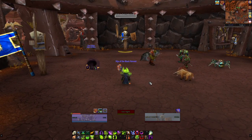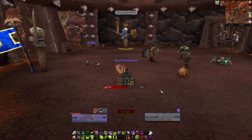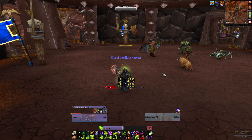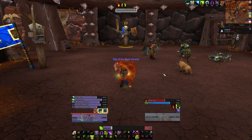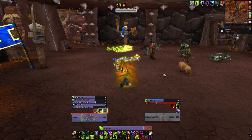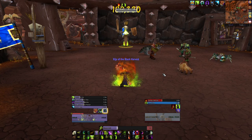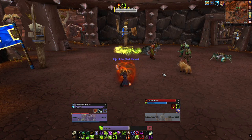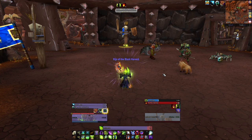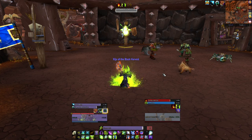If your raid leader gives a countdown, prepot at about 4 seconds. Then start with Incinerate, go right into Immolate, Dark Soul, two Conflagrates, and try to get as many Backdraft procs as possible. Then spam Chaos Bolts until you've used them up. Keep Immolate up and keep throwing Incinerates, maintaining 5 stacks if you have the class trinket. Chaos Bolt whenever you have a proc — I've got a Sign of the Dark Star trinket, so I want to burn as many Chaos Bolts as possible.